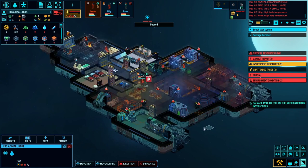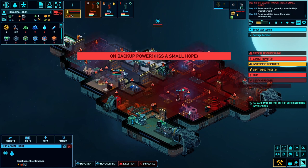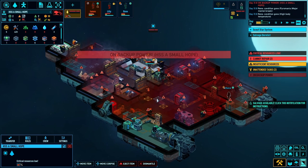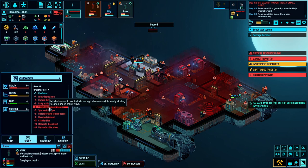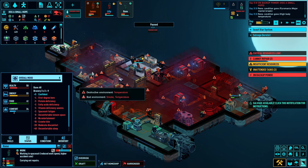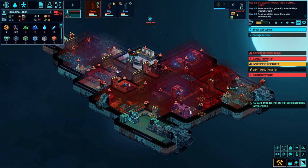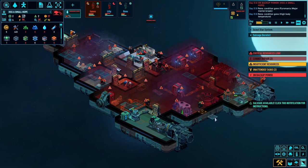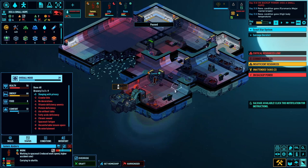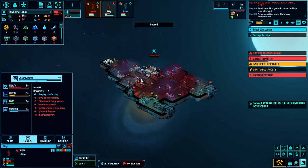Let's close all the doors so it doesn't spread - though it might be a bit too late. She's back in the room now, fixing things. She's not having her upside anymore - throw her overboard! If I ever come across a slaver's ship she'll be the first to go. Where's James? He's still on board. All this destructive environment needs to be sorted out.